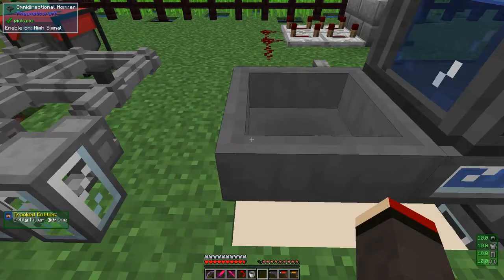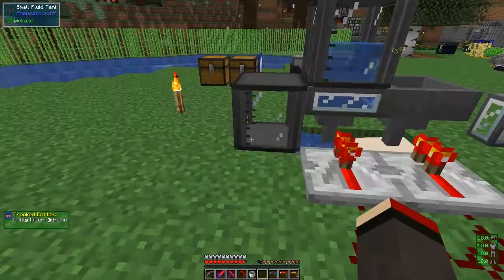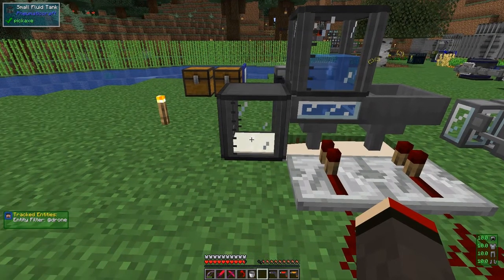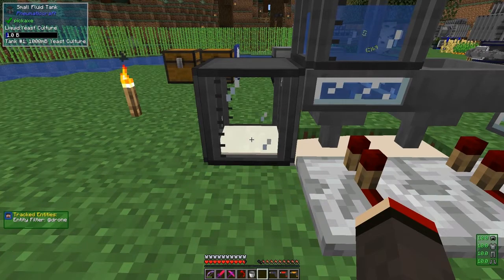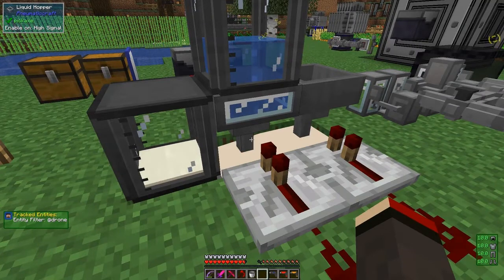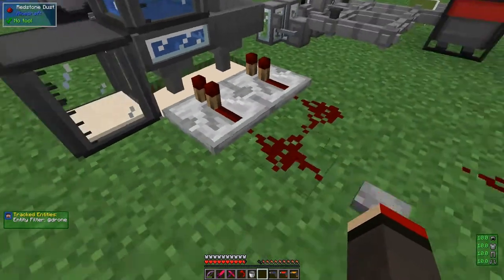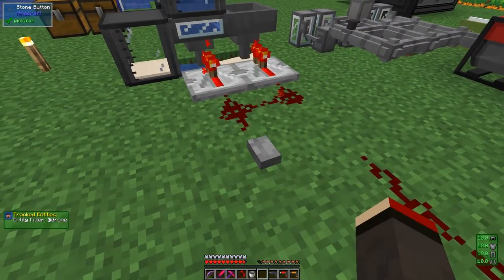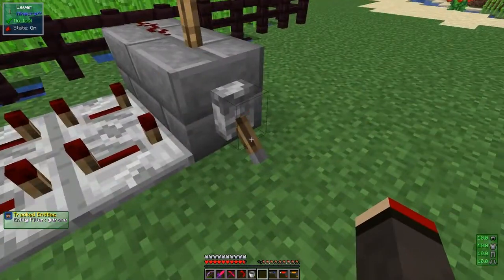Press the button and it drops one in — you can see it's already got one yeast in here. So it now has one bucket of liquid yeast culture. Press the button again and you can see it's pulling out a bucket, pushing more in, and water also goes in at the same time. Now the next thing we can do is automate this with a clock.